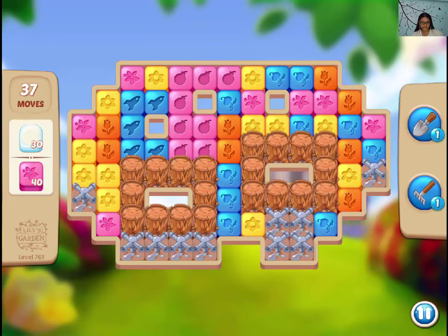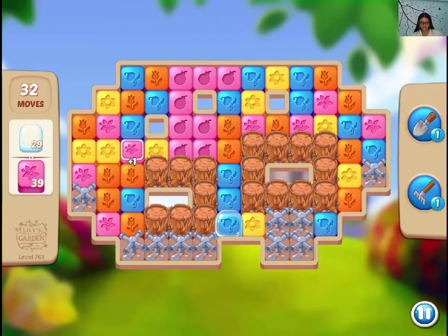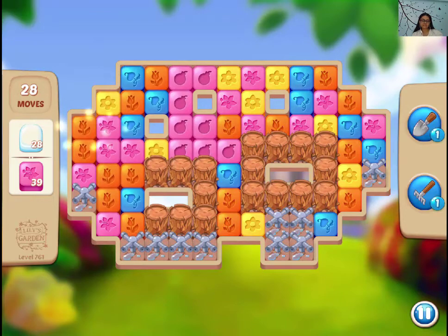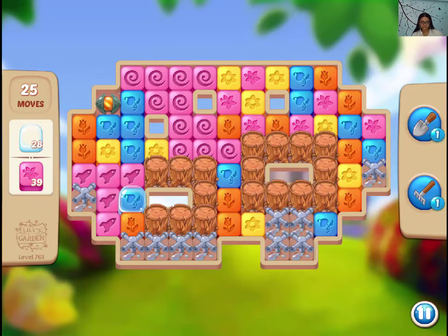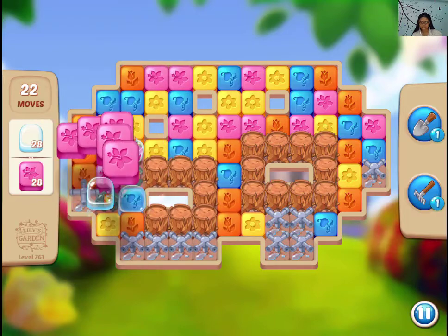Hi guys, this is level 761. As you can see, we have waters to collect and we also have three stumps. The three stumps can only be collected through boosters, so we need to make a lot of boosters in this level — no doubt about that.